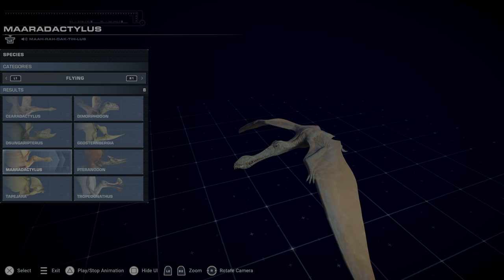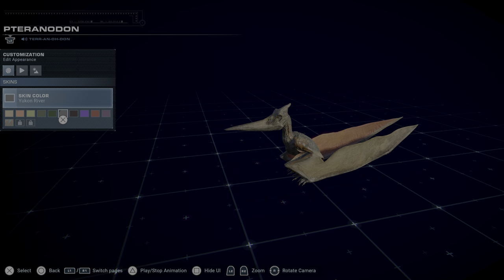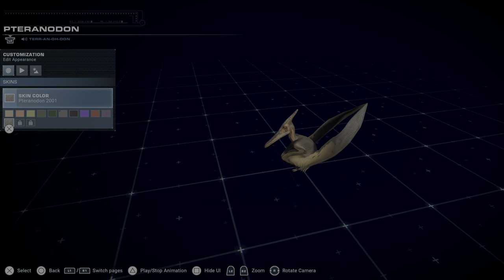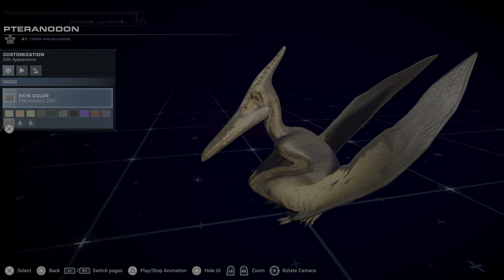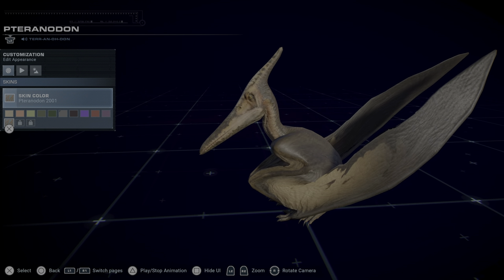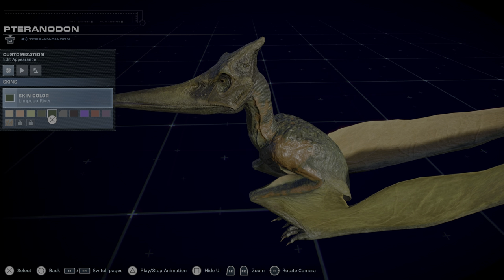Moving on to the second lowest one, which is the Pteranodon. The reason why is two things. One, while we do have the Jurassic Park 3 skins which came in one of the free updates, there is one skin that is missing for this guy and I will never forgive them until they give it — and that is the Lost World one. It is one of the most beautiful looks for the Pteranodon I have ever seen, and I know a lot of people can agree. I like the JP3 one, even though it's a mutated freak with those teeth that don't make sense, because its name means toothless wing.